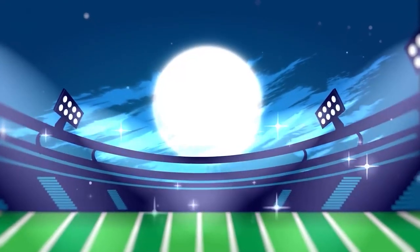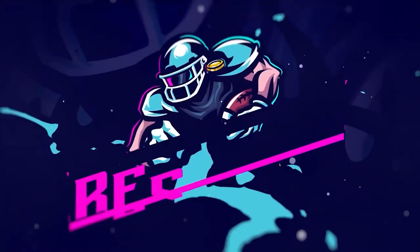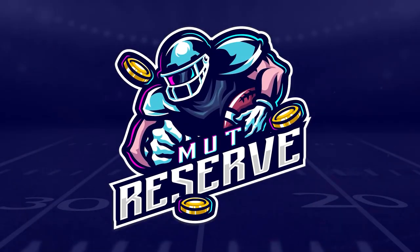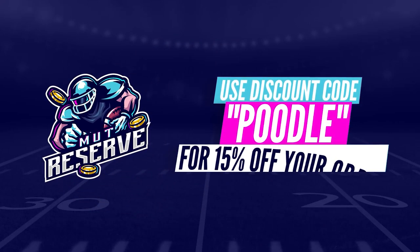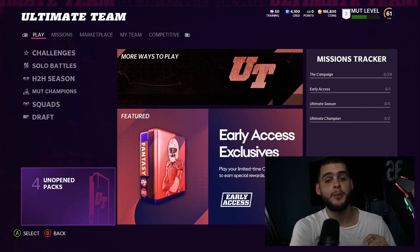If you're looking for super cheap, fast, and reliable Madden 22 Ultimate Team coins, look no further than my sponsor MutReserve.com. They're super awesome to work with and have 24/7 support. Head over to MutReserve.com and use code POODLE at checkout for 15% off your order.